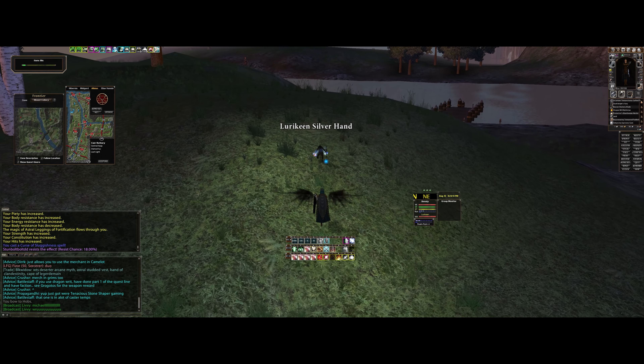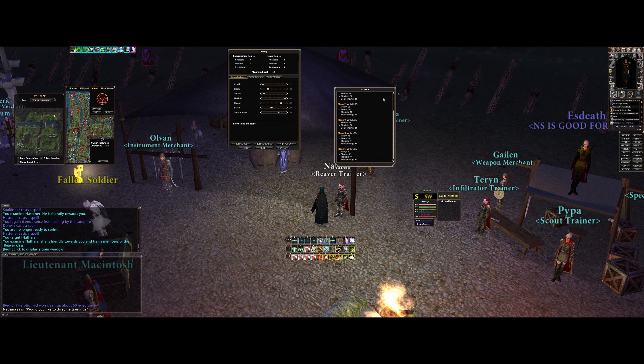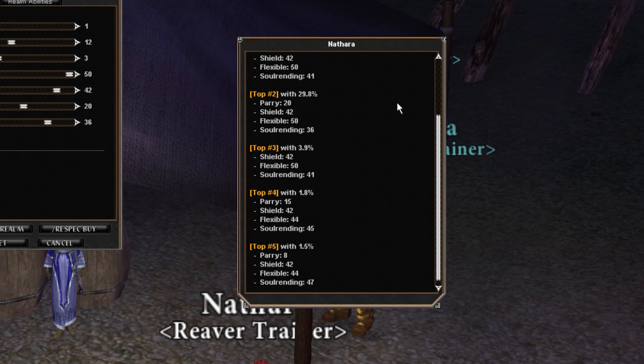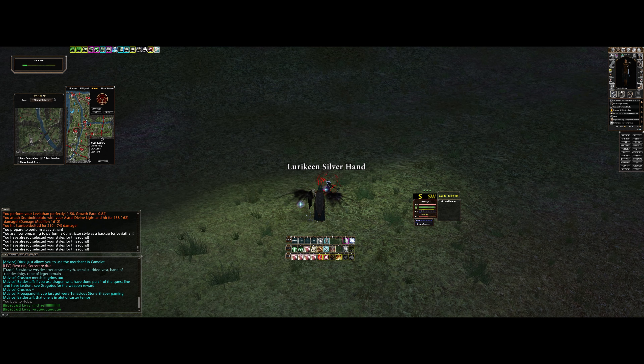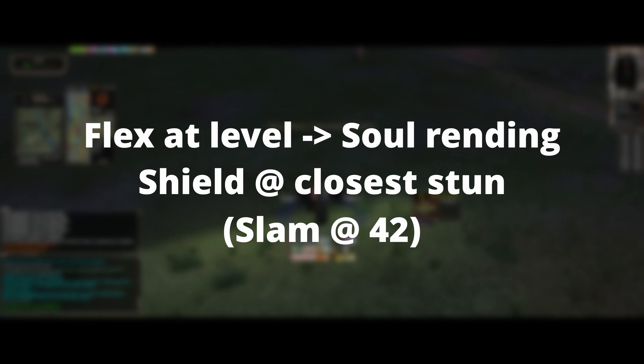Let's start with leveling specs. The Eden devs have added a cheat sheet for leveling — if you talk to any Reaver trainer, they will give you a list of the top 5 most common specs for your level. If you want to just stick with flex all the way, then all you have to do is spec weapon at level, soul rending after that, and then shield to the closest stun, and when you hit 42, pick up slam.